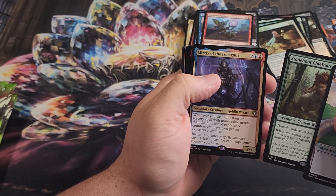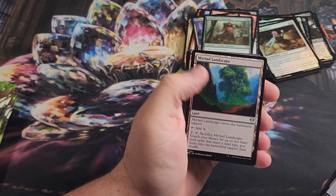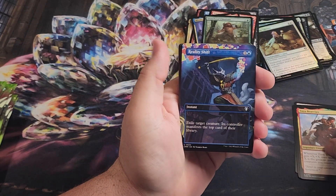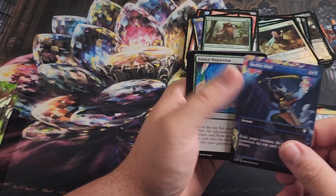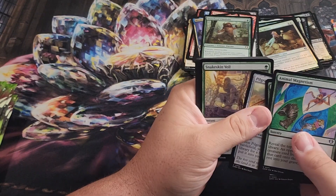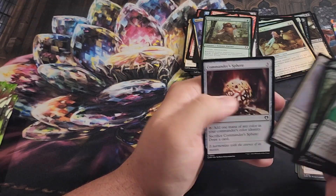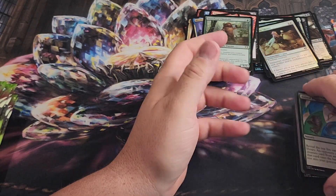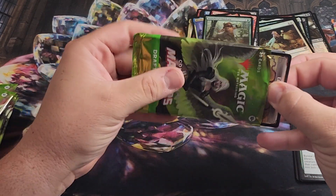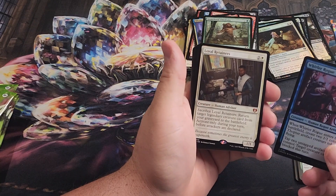Mizzix of the Izmagnus, Bearclaw, Zada, Loyal Apprentice, Myriad Landscape. Reality Shift — I knew I could see the top of a Borderless card. I like the artwork on that; it reminds me of the Kamigawa Neon Dynasty art. I could see it on the side of the pack and was almost more excited about that than the rares, because having the Borderless actually be a different art style for the card — rather than extended art where they just drop the frame — I'm really a fan of.